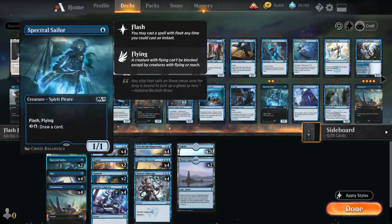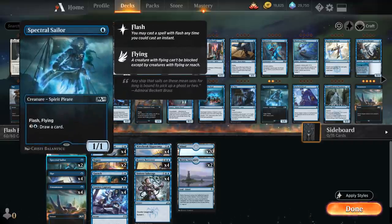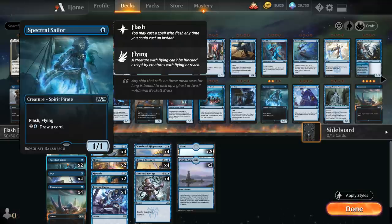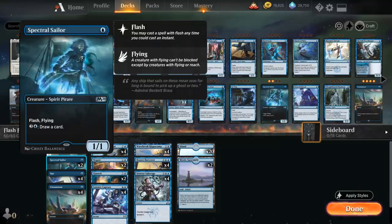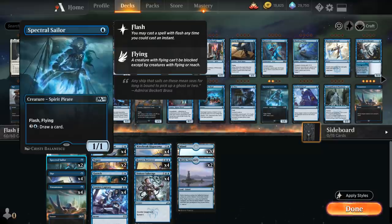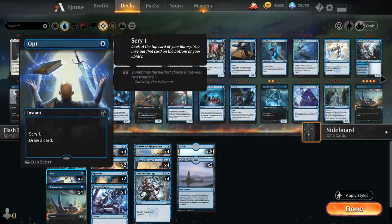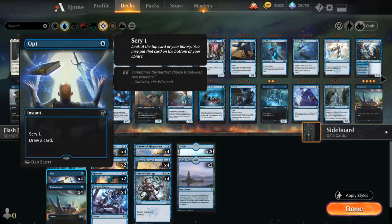We also have 2 copies of Spectral Sailor as a 1-mana 1/1 Flash flyer that for 4 mana can draw a card. We're only playing 2 copies instead of the full playset because now we have Wavebreak Hippocamp as another card draw engine, so the ability on Sailor is less important. Then we also have the full playset of Opt — 1 mana for an instant to scry 1 and draw a card, so perfect to play alongside Hippocamp on turn 4 perhaps.